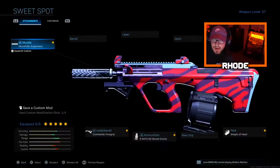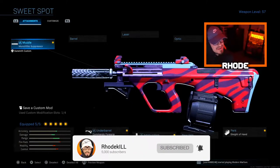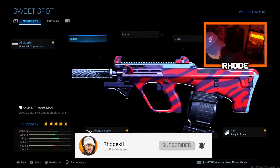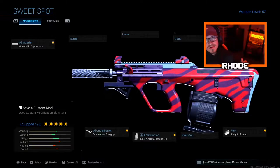Let's jump right into the class. We're rocking the new Sweet Spot with the monolithic suppressor, commando foregrip, 60 round drum mags, sleight of hand, and FTech ultralight hollow stock. In the gameplay, we end up dropping a nuke on Cheshire Park. Started off very very slow, but I got the advanced UAV and then it was insane - the nuke was super fast.